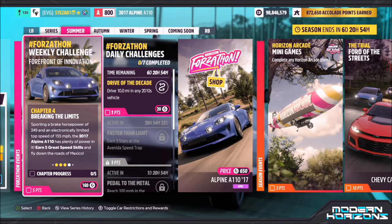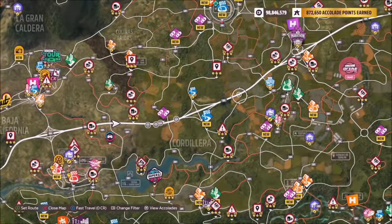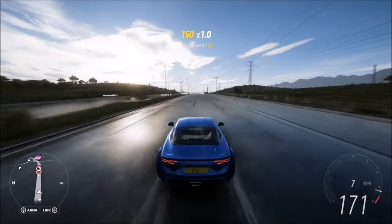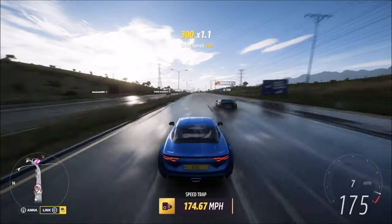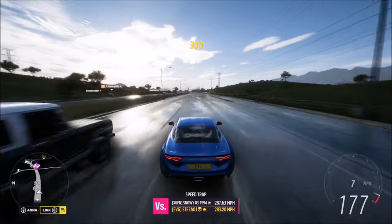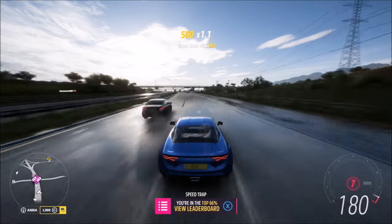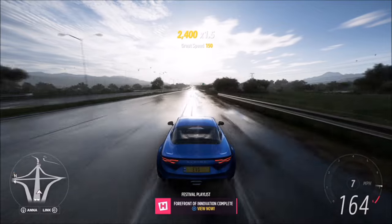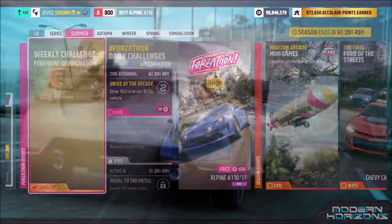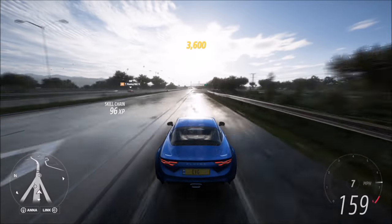The final challenge wants you to earn five great speed skills. A great speed skill is basically when you're doing between 150 and 175 miles per hour. I recommend heading over to the highway. Note that on this challenge you cannot get speed skills above the target — an awesome or ultimate won't count. You have to get great, staying within the 150 to 175 mph range. As shown, I had to slow down from 180 mph in order to actually earn the great speed skill, because going above that was earning an awesome and it wasn't counting.